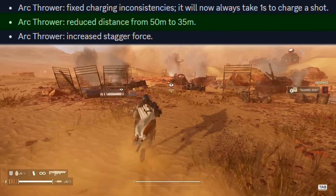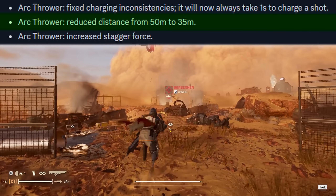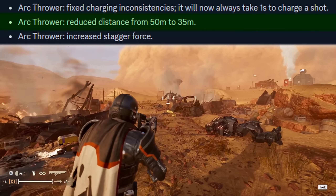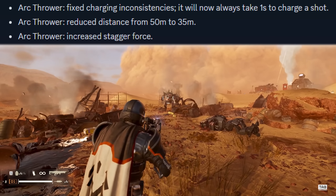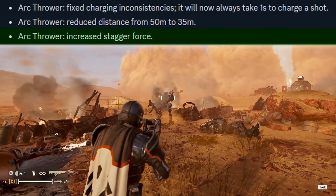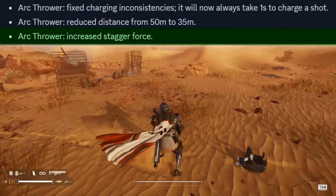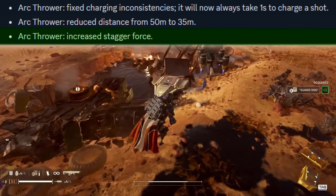The arc thrower has also had its distance reduced from 50 meters to 35 meters, which some see as a nerf, but honestly 50 meters was far too far — 35 is still plenty. The third change is increased stagger. As you can see it's even staggering berserkers, which is very important because of something else that can no longer stagger the berserker. The arc thrower is very, very powerful.